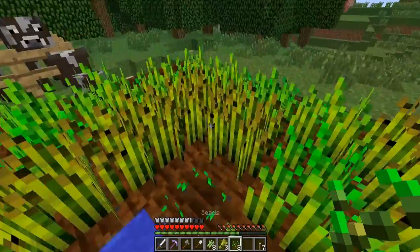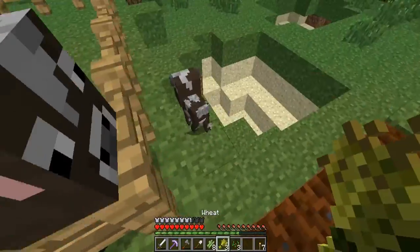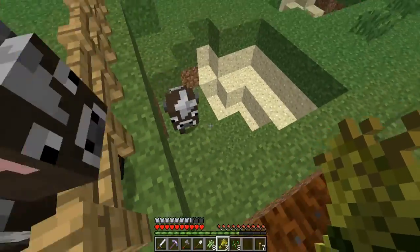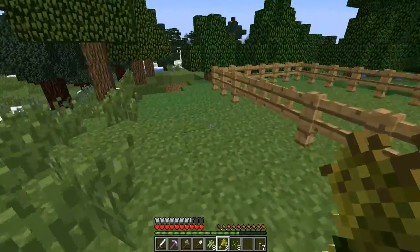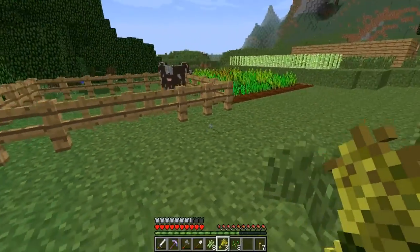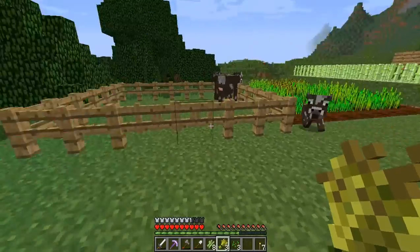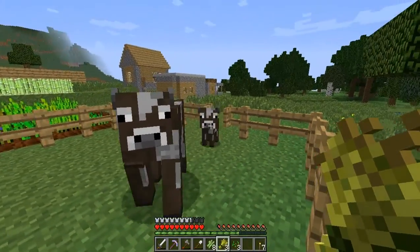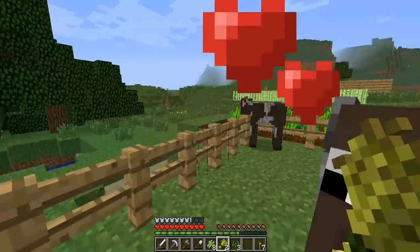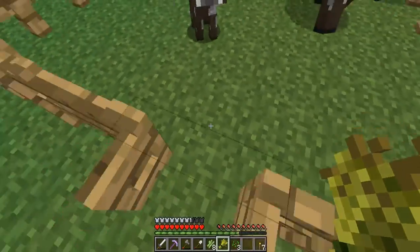What the hell — why are you out here? I thought this was fixed in Minecraft 1.6.2. This was a problem in 1.6.1 where animals seem to get out of their fences, and it was supposed to be fixed in 1.6.2. But it doesn't seem to be fixed because that baby got out. Can you breed again? Yes, awesome.